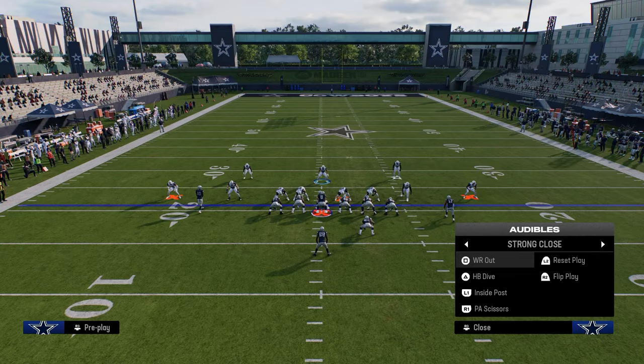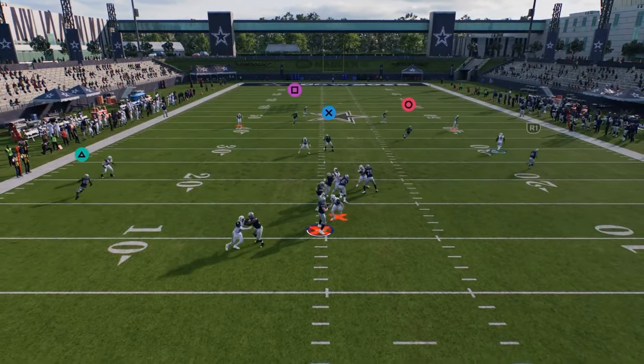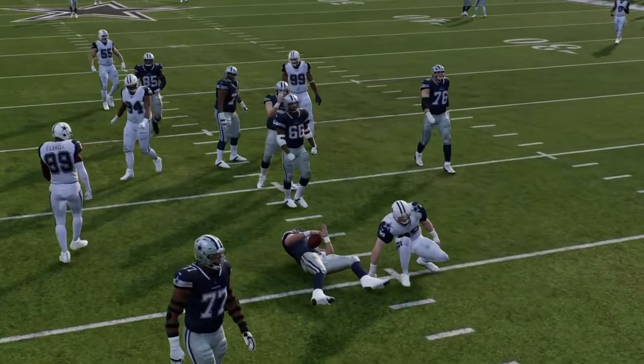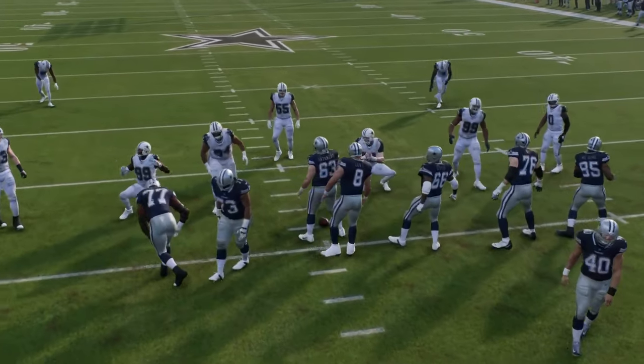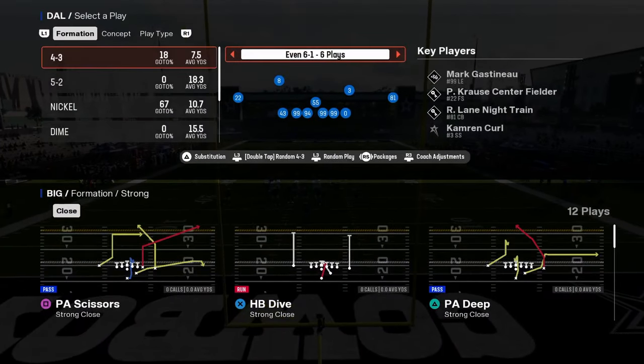Shade underneath is going to make it so that if they do pass, you don't have terrible coverage. 6-1 gets really, really good sheds as well, and you can still switch stick on anybody on the field because you are still sitting four people. 6-1 still gets really, really good sheds. So those are some pro sets that you're going to see people running out of.